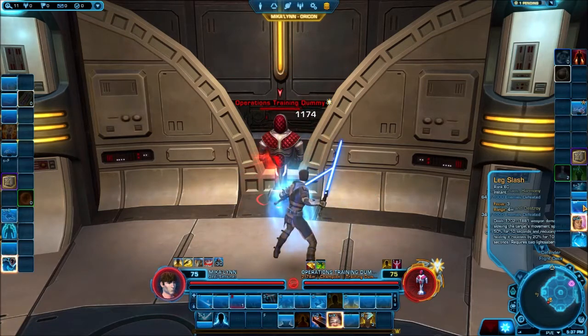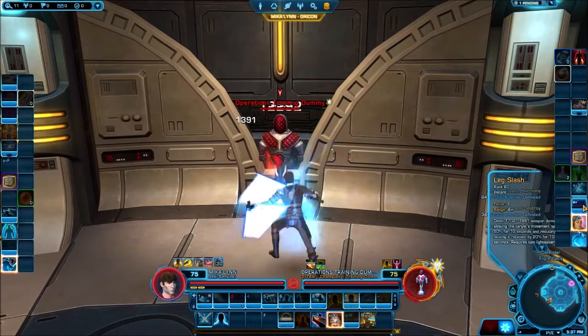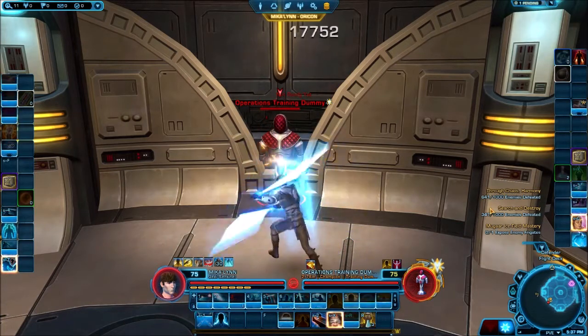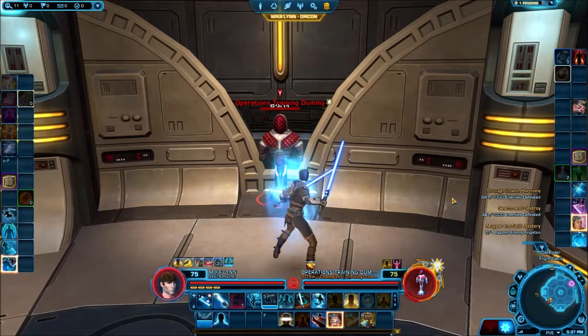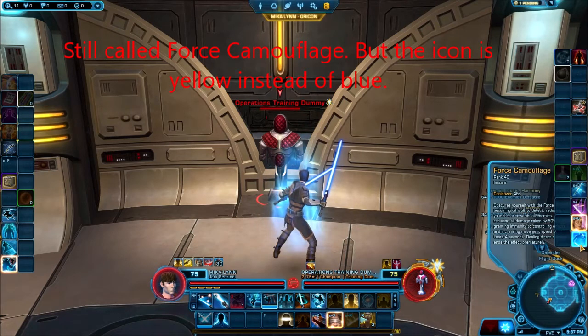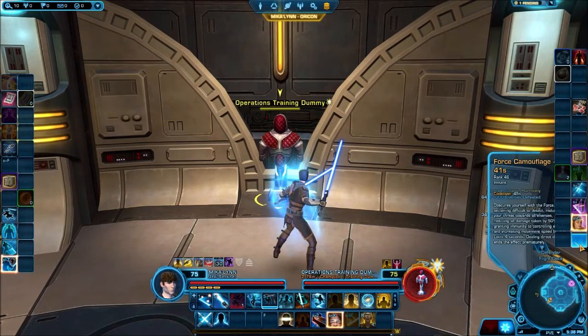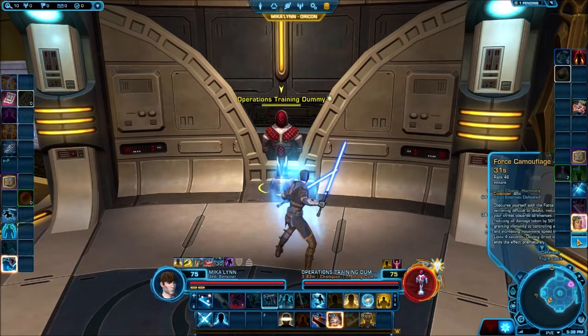Leg Slash is another crowd control — it slows the target and reduces healing they receive by 20%. Not useful in most content without healers, but if you're dealing with someone who has annoying healing abilities such as in PvP, it has its use. Force Camouflage is your threat drop ability — it reduces damage taken by 50%, grants immunity to controlling effects, and increases movement speed for 4 seconds. Be nice to your tanks and use this if you're pulling aggro.